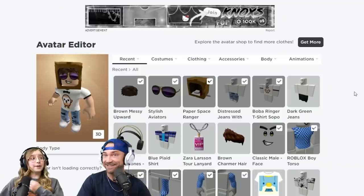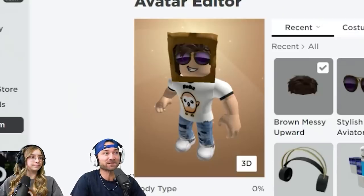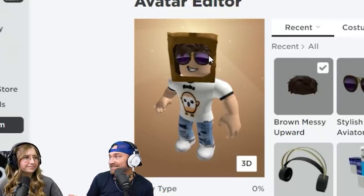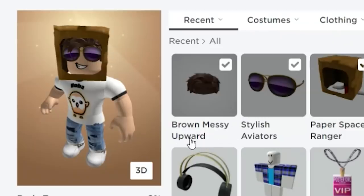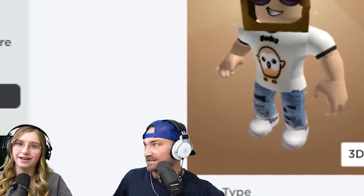Alright, so here's mine - Paper Space Ranger. I got the Boba Ringer and the Paper Space Ranger hoodie thing. I had 11 Robux left to spend - it was exactly 11. Brown messy upward hair was horrible. I couldn't find any cool hair, so I had to kind of cover it up with the Paper Space Ranger. Not the best, but Boba's shirt rocks. $100 Robux is harder than I thought.